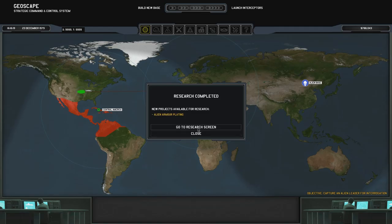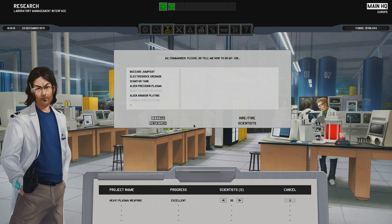Alien armor plating - I like the sound of that. We're going to finish heavy plasma weapons and then go straight to alien armor plating. Landing ship data core - interesting. Armor plating fitted to alien capital ships is unusually strong for its thickness. Studying it may allow us to develop new protective equipment - yes, please.